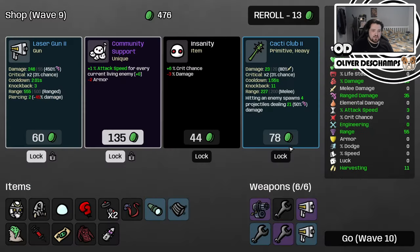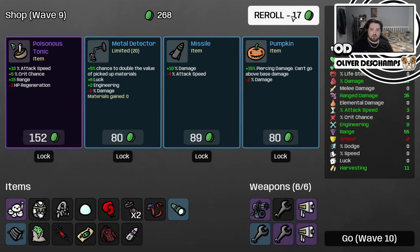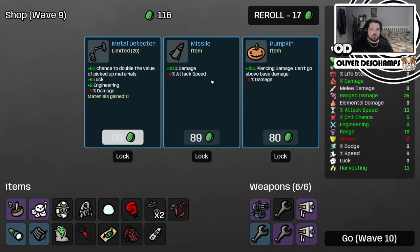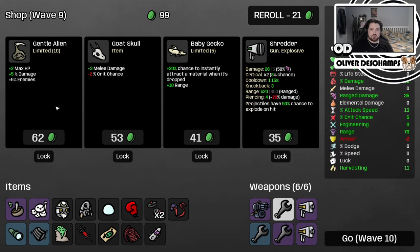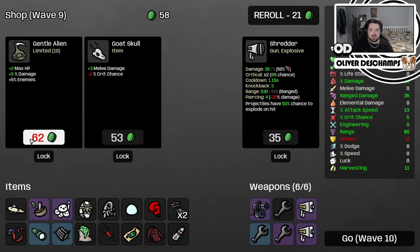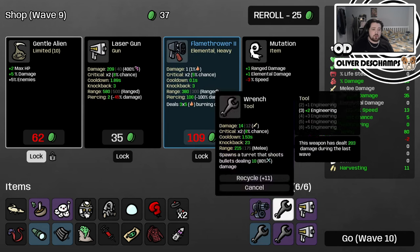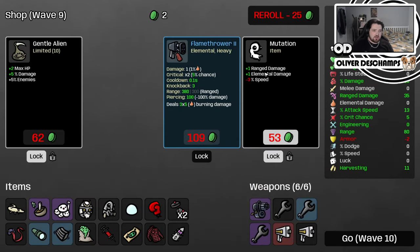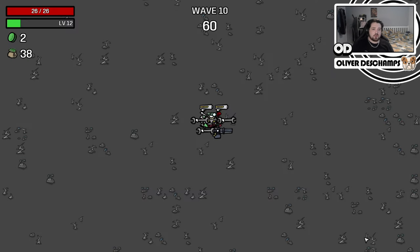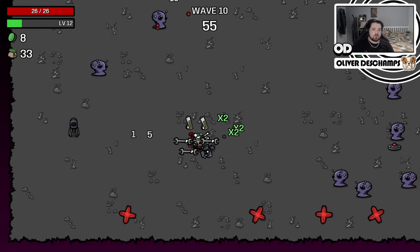Let's do just base damage. Let's take the community support. Let's take the laser gun. Let's re-roll again because I would like to upgrade my stuff. Although we could combine - take, lock that in. Yes, I like this. It's one very powerful laser gun, one not so powerful laser gun, and that's fine with me.